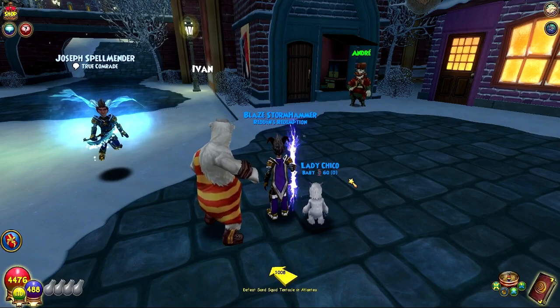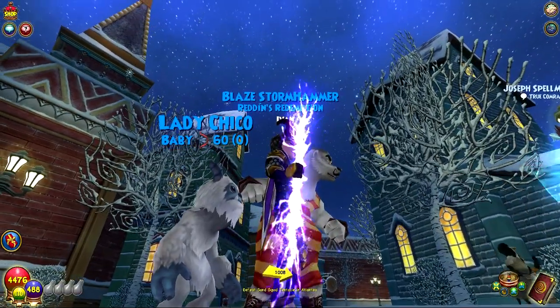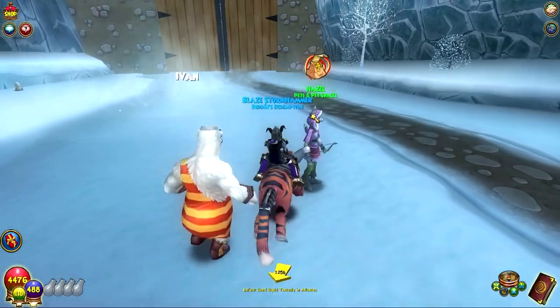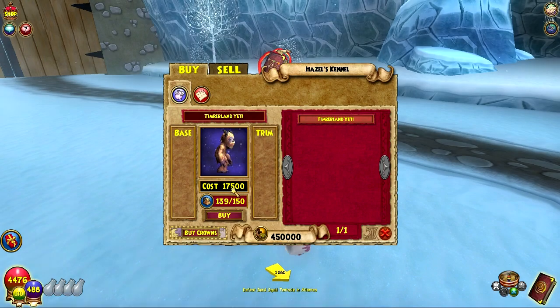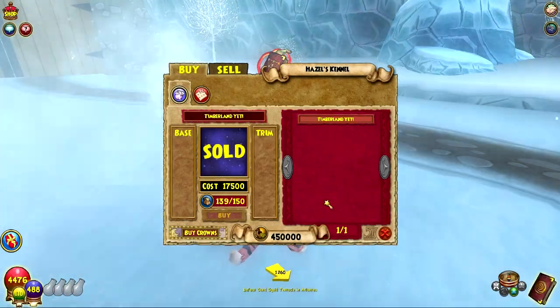I know there's a pet vendor in the Taiga that sells it, so let's head over there and have a look. We'll then start leveling up Lady Chico to adult. The pet vendor is right over here — Hazel — and she only sells one pet, but it is the other Yeti, the Timberland Yeti, for 17.5k. Let's buy this one and name it... Sebastian.